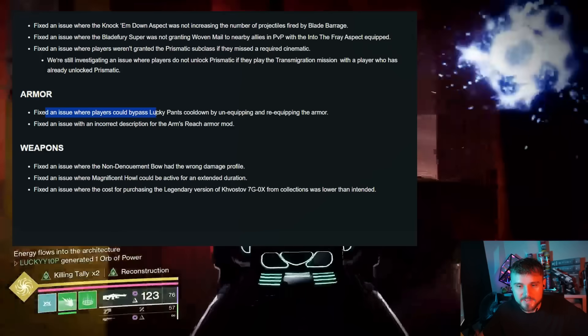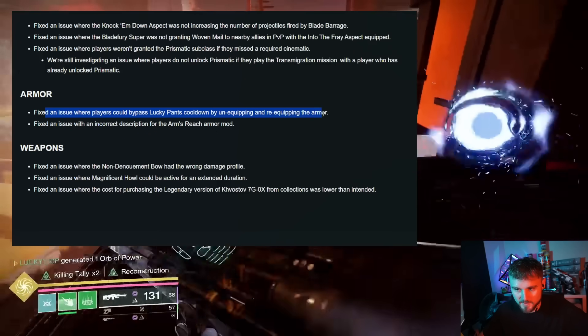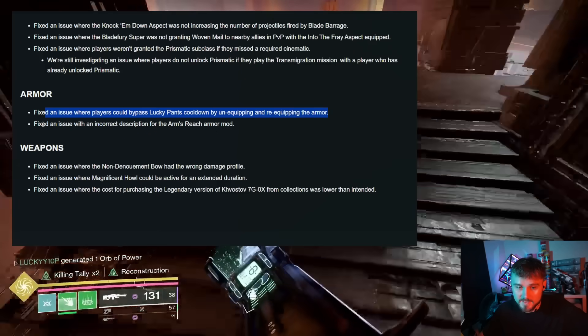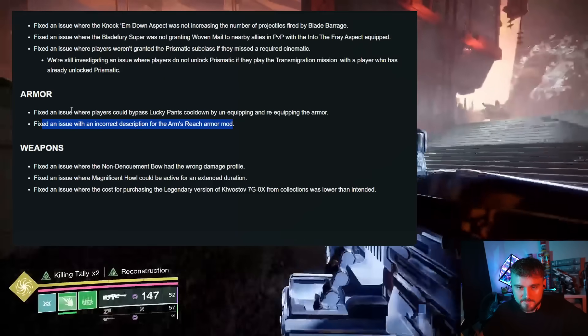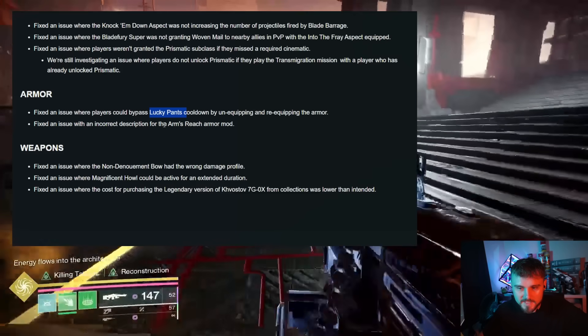For armor, they fixed an issue where players could bypass the Lucky Pants cooldown by unequipping and reequipping the armor. They also fixed an issue with an incorrect description for the Arms Reach armor mod — so potentially a fix to swapping to Lucky Pants with loadouts as well.